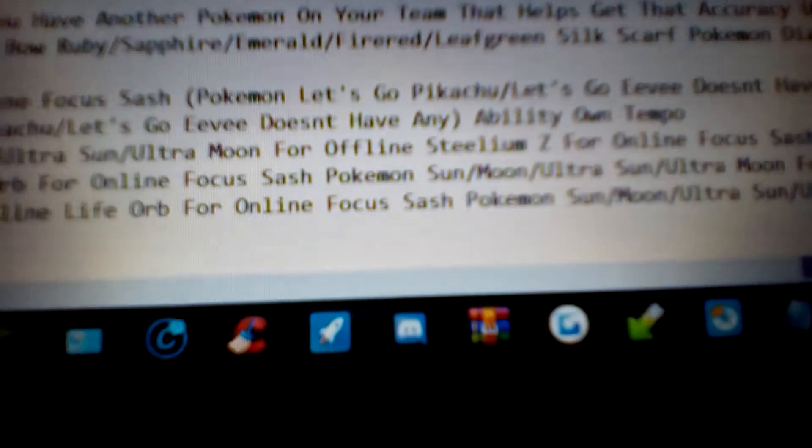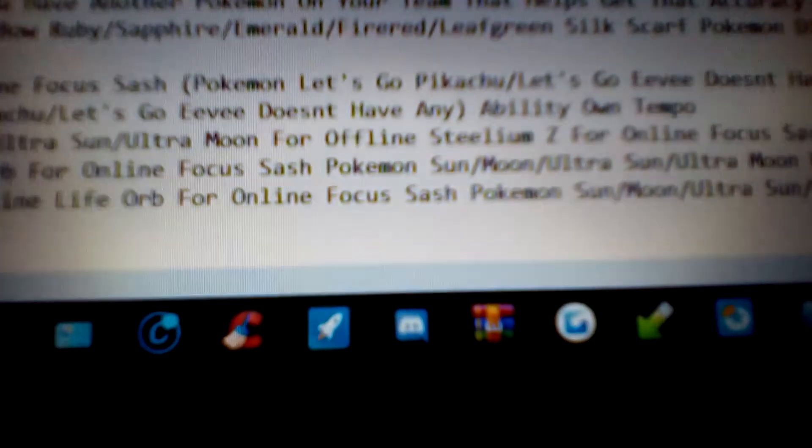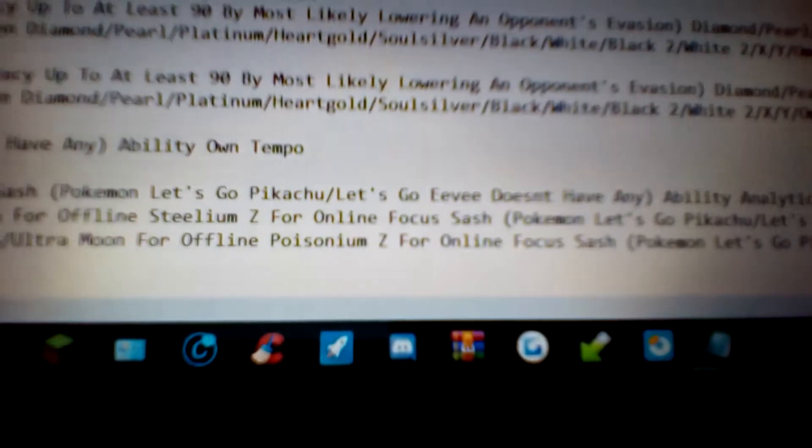For online, pretty much how it works is if you have a Pokemon with a held item that gets used up in battle online, you get the item right back after the battle is done. So especially for items like Focus Sash, which are really annoying to grind offline, it's one of those top tier items. What the Focus Sash does is, if the Pokemon is holding it and they're at full health and they would have gotten one-shot, they always survive with one health. It's a very good item, as long as you don't get flinched, frozen, paralyzed, asleep, or miss your move — you always get one move off. For Sun, Moon, Ultra Sun, and Ultra Moon, the same Focus Sash for online, but for offline you want the Poisonium Z to transform Poison Jab and make it stronger.